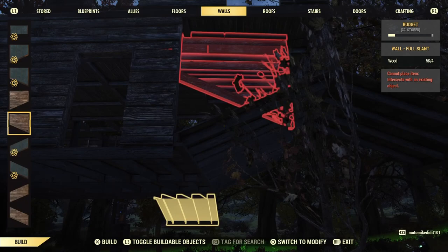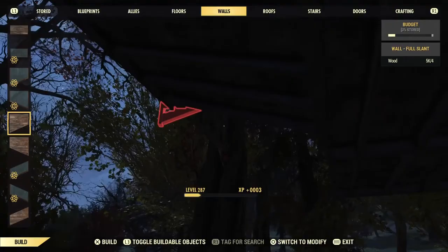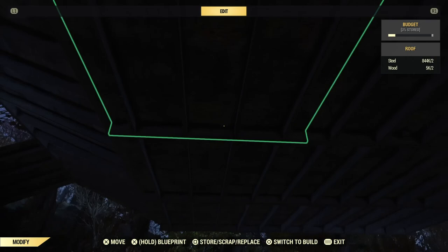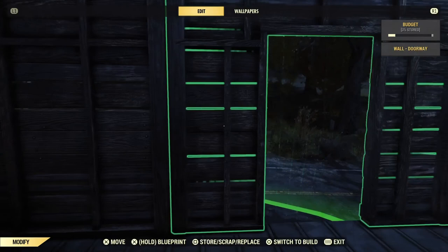You put this down as such, and then you go ahead and put this down. I need to repair this. Same thing — go ahead and put down this. I personally like this being here just in case you can't jump up, but you can always delete it. And then go ahead and put the walls properly.